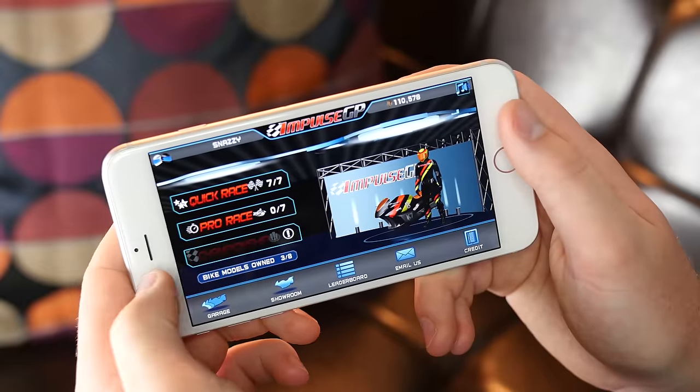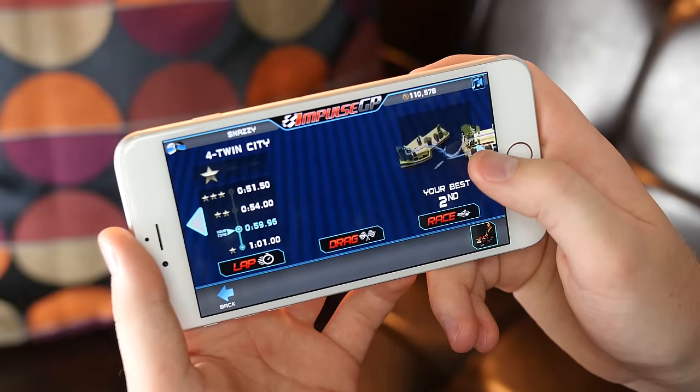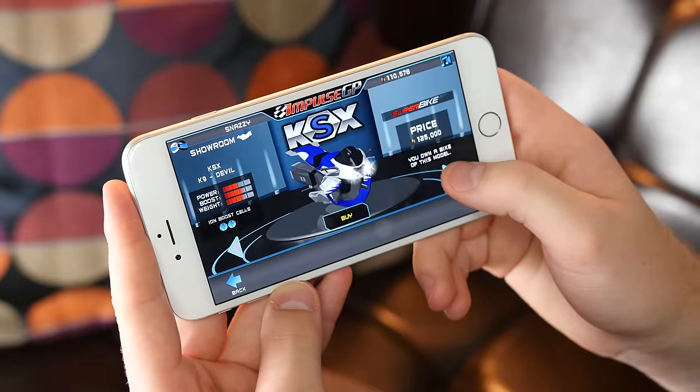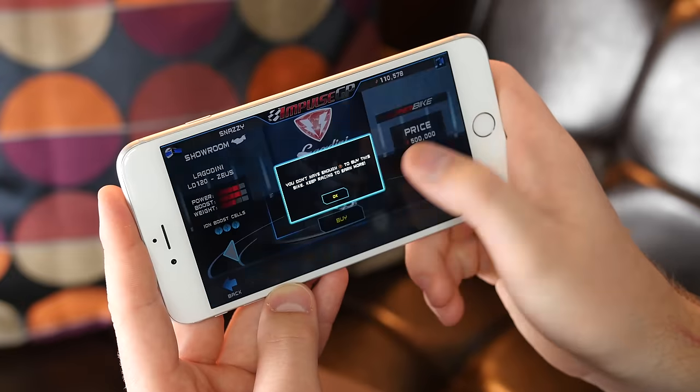Once you've finished the quick race mode, which is no easy task, you move on to pro race mode. You race on the same tracks, but you have faster bikes, much higher speeds, and near impossibly challenging opponents. There are only seven different tracks at this point, but the developers have said in the app description that more are soon on the way. Even at $2.99, I think it's an incredible value. There are no in-app purchases bombarding you to buy new vehicles or tracks, which is a nice change, and so you are on your own to unlock new bikes and tracks by actually playing the game well.